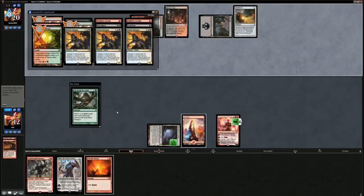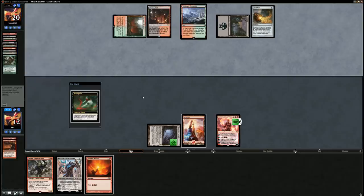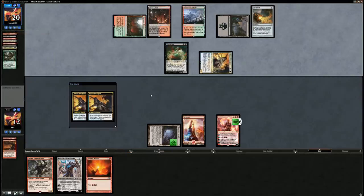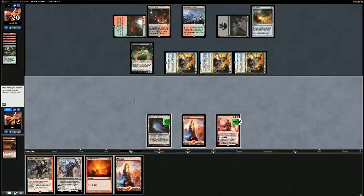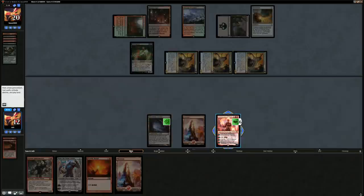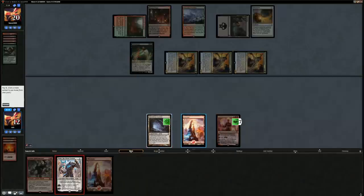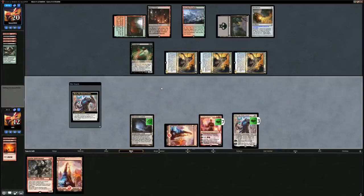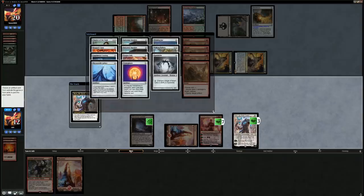Opponent goes for Life from the Loam, getting back some lands. Triple Prize Amalgam in the graveyard, plus a Bloodghast they can use to trigger the Amalgams — it's not looking good. We boarded in the fourth Ensnaring Bridge — that would be a good draw, but it means we can't search it up with Karn. With six mana total, we ritual into Karn and minus — we can get a Spellskite as a blocker, though I'm not sure that helps much.